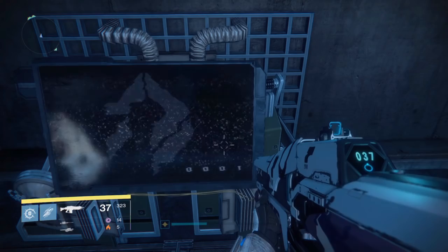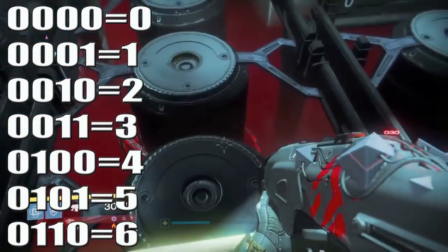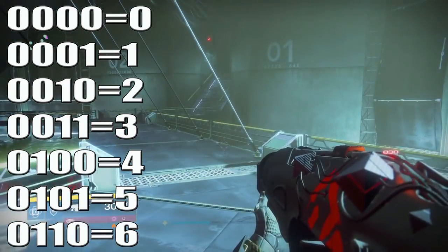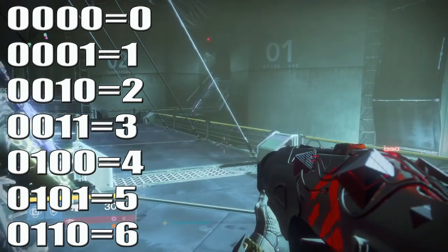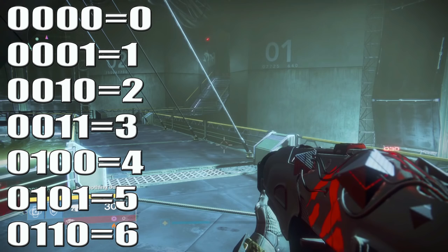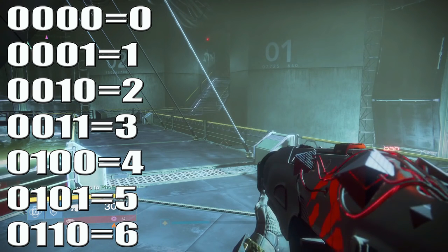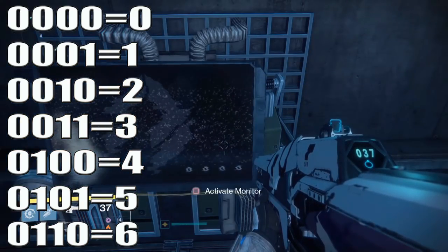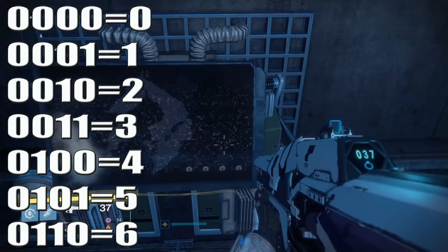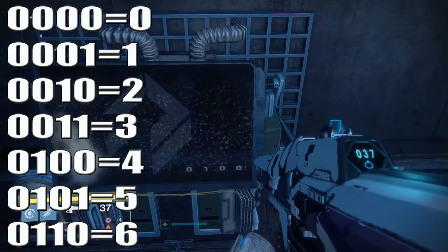The two maze monitors — left monitor being one, right monitor being two — display binary codes representing a sequence. For example, if left monitor reads 1 and right monitor reads 3, that gives you the sequence 1 and 3. The binary chart is in the video description for reference. This sequence is random and will change for everyone who plays, and can be reset at any time by activating the monitor.